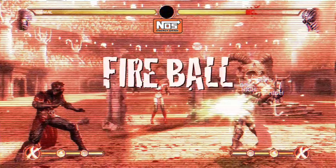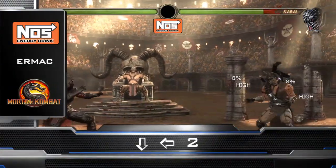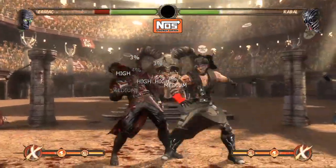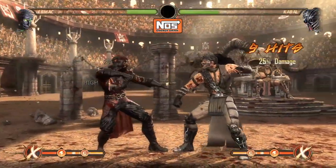Now let's go into his fireball. This is performed by going down-back-throw. The move is good because it does eight percent damage and it's safe on block. The only downside is that if your opponent baits it, they could jump in and punish you for it.